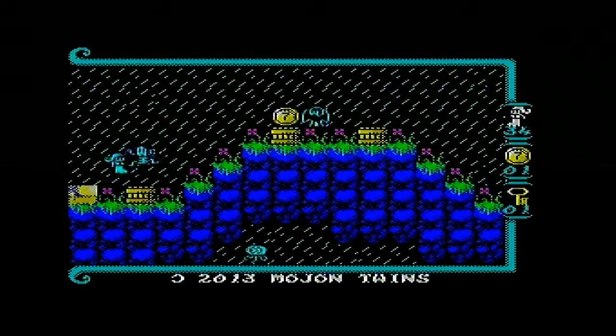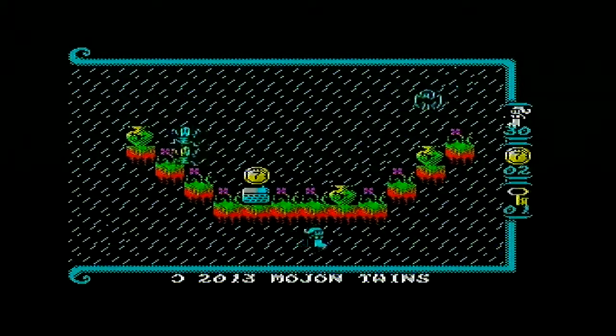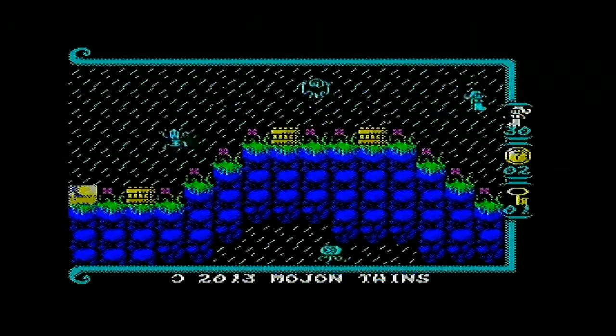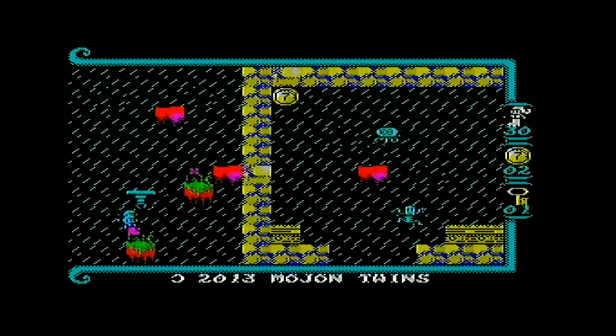That door opens with the keys, and the sevens are your collectibles. I'm assuming there's 99 of them — that would stand to reason — within a mapped area. I like the way it just bounces as it goes along.